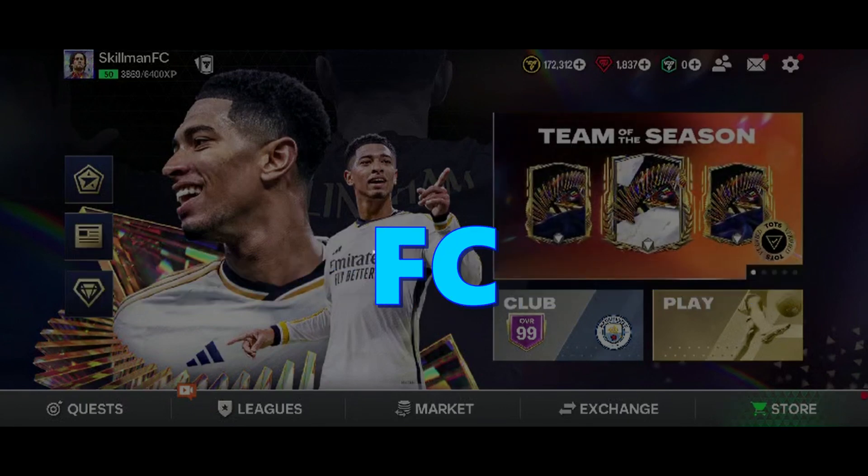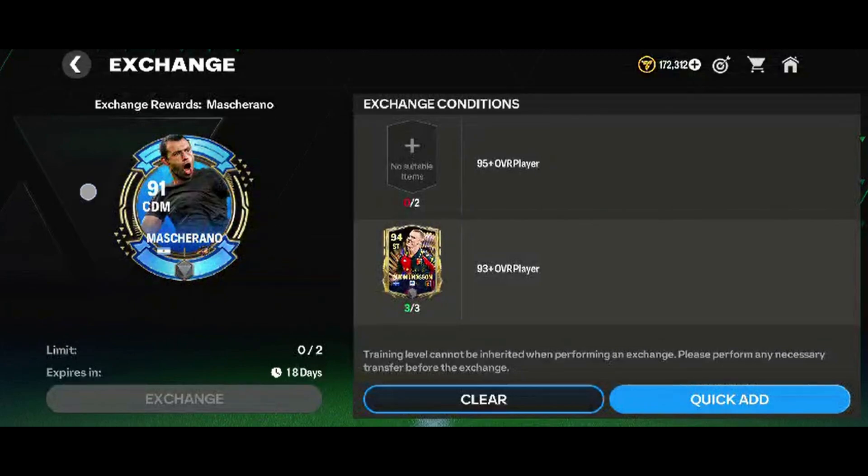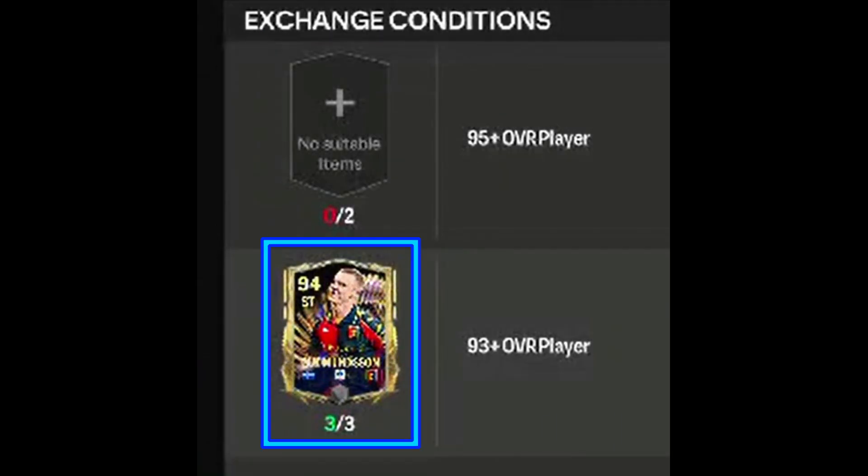5 tips to earn Mascheranos in FC Mobile. First, go to the exchanges and select the Mascherano. You can get a Mascherano for 2 95 OVR players and 3 93 OVR players.